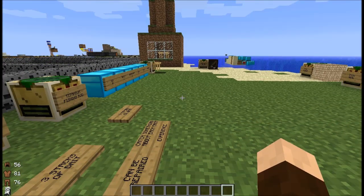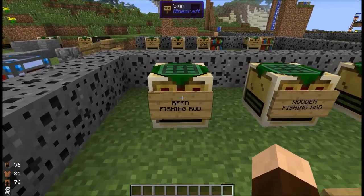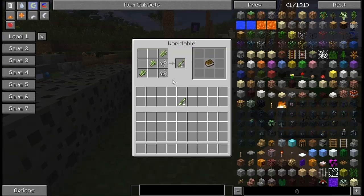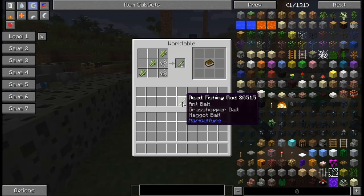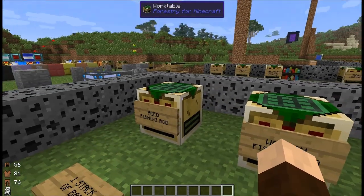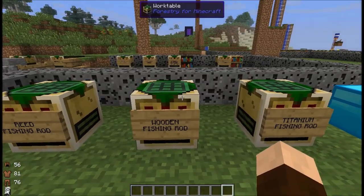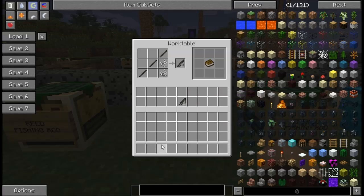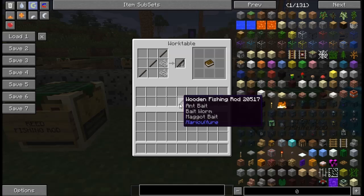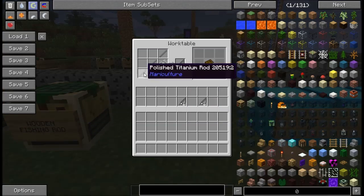In order to get fishing, you're going to need a couple things: fishing poles and bait. There are three different kinds of fishing poles you can make — reed, wooden, and titanium. The reed one is crafted using just sugar canes and some string. You can see it says ant bait, grasshopper bait, and maggot bait. Each of the three fishing rods have three different types of bait they can use for catching fish. The wooden fishing rod uses polished sticks and two string. The titanium fishing rod uses polished titanium rods and some string.